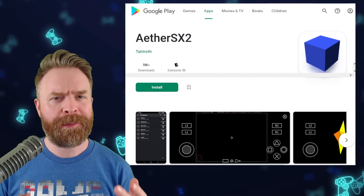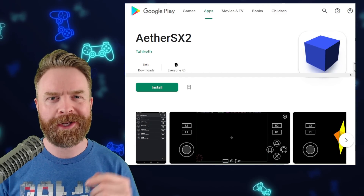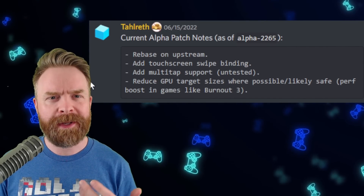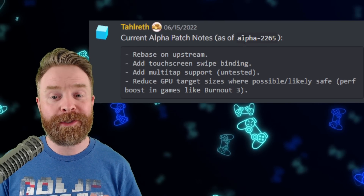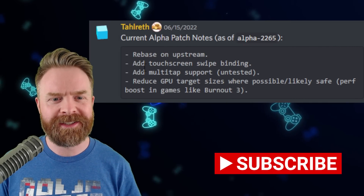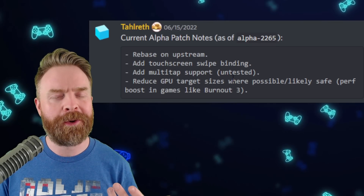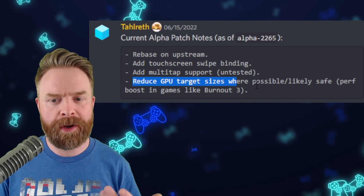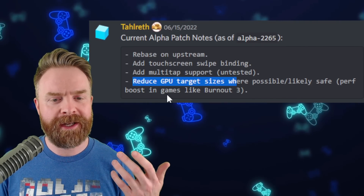We'll kick things off talking about PlayStation 2 emulation on Android with AetherSX2. We've got a brand new development release that may be adding some features as well as a performance increase. The patch notes for Alpha 2265 state: Rebase on Upstream — which is PCSX2 — add touchscreen swipe binding, add multi-tap support (currently untested), and reduced GPU target sizes where possible, likely safe. This may result in performance boosts in games like Burnout 3.